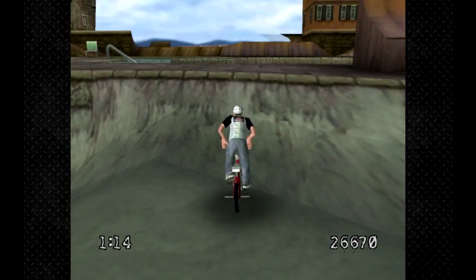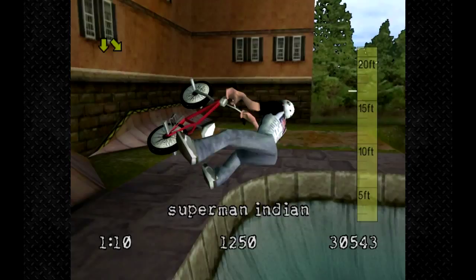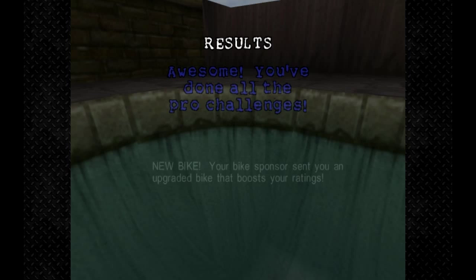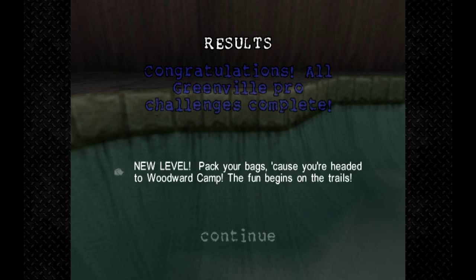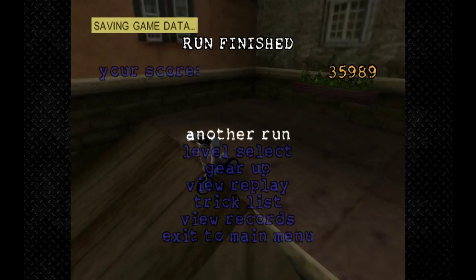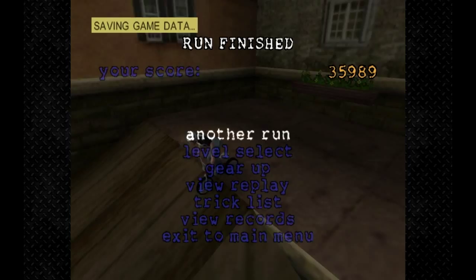Manuals are kind of weird in this game because you have to press down while you're in the air, then press it again and hold it until you hit the ground — and then you actually do a manual. But yeah, it has come to that time of the episode where I need to say goodbye. This was Juggernaut — hope you all enjoyed this video, please like, share and subscribe if you did. I'll see you all in the next video, goodbye!